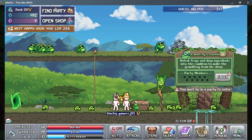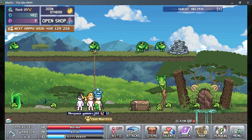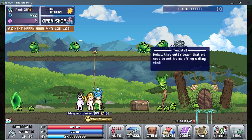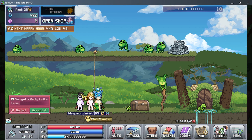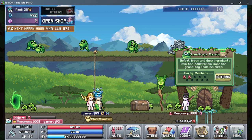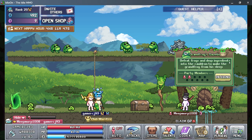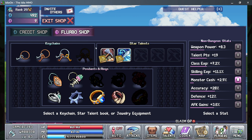You can go here, find a party, join others — this is a dungeon. Each world has a dungeon. There's a shop here. I cannot create a party yet, but essentially you go in here, enter, defeat frogs, get ingredients, and then get the grand frog boss.